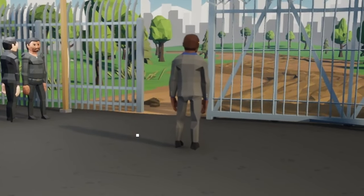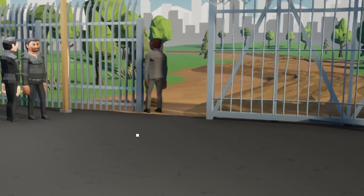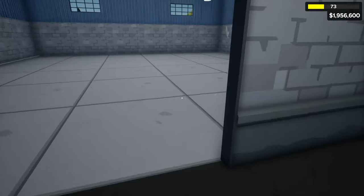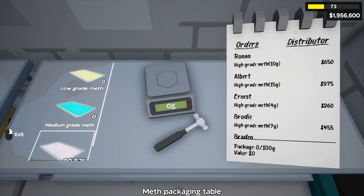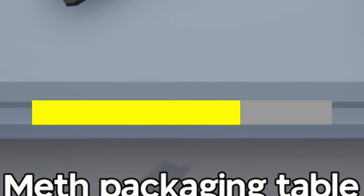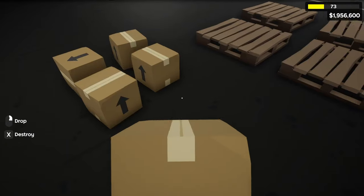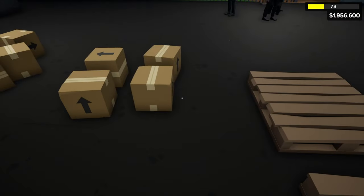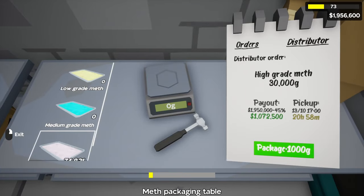Gustavo slides away — he's the only distributor that slides and doesn't have a walk animation. Pallets come to inform us and this is where we replace our sour rock candy. We go to the packaging table, click on the distributor tab, and with a simple click we can package up 1,000 grams of sour rock candy. We take each package and place it on the pallet, and the number goes up as we add more.